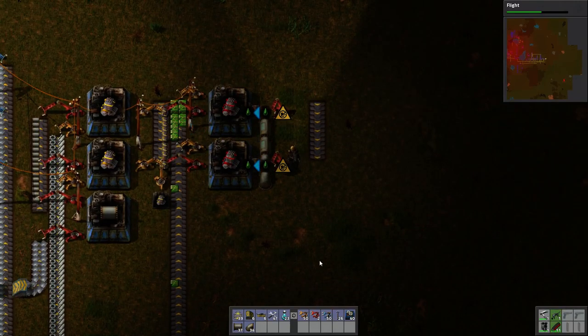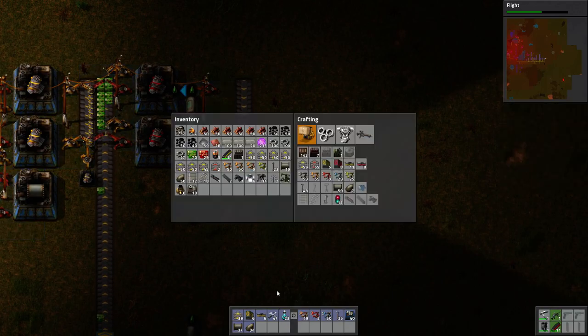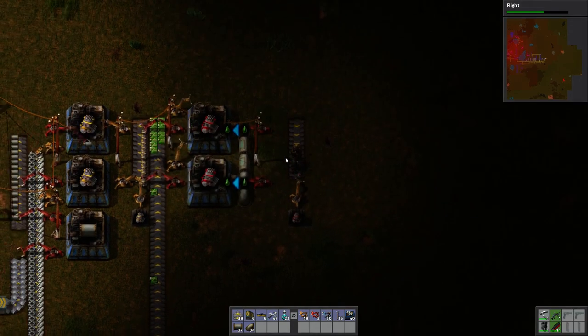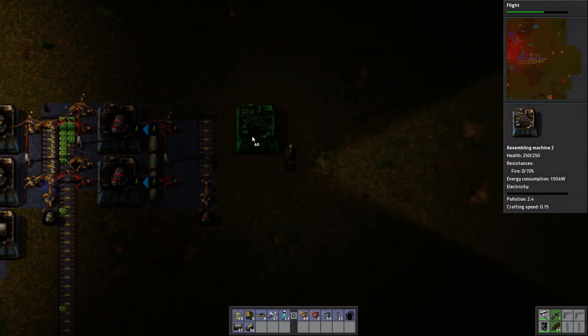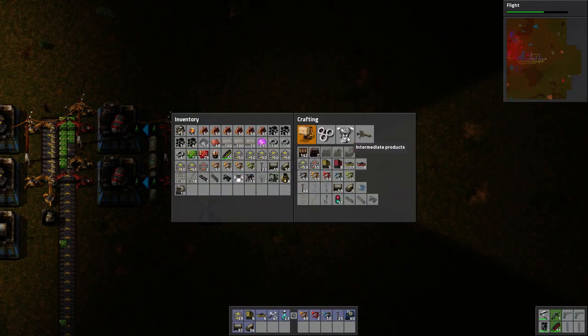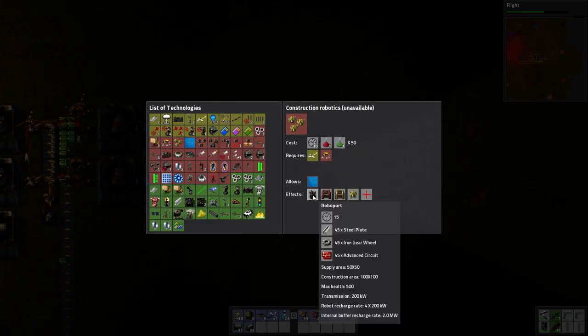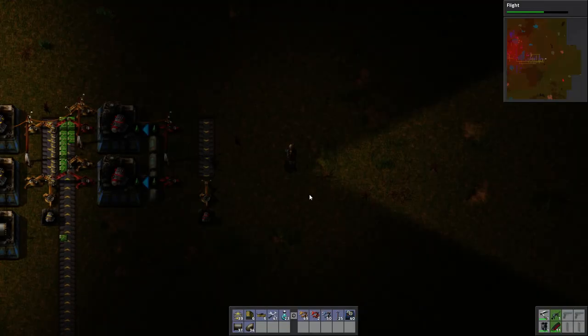I'm going to need these four things, so I'm going to put them in a box as well. I never need more than 50 of them. Now I need to set up for the robots. I don't have it yet so I can't find it here, but I can look up in the research. Robotic frames are built by this one — that takes battery, steel, and electronic circuits. We'll put the battery and steel together and put the electric circuits on its own belt. Not that it really matters.